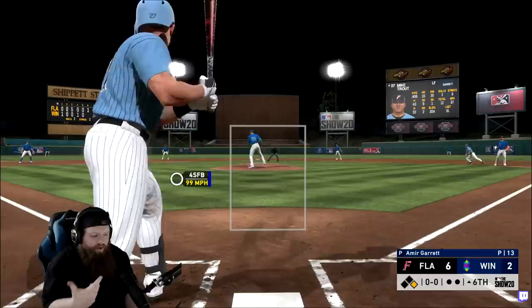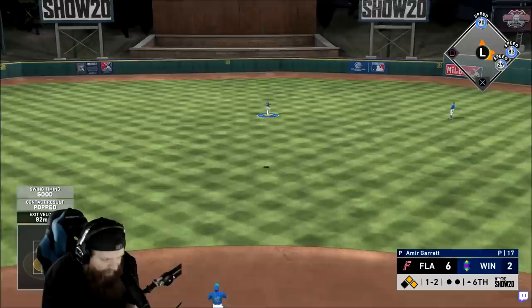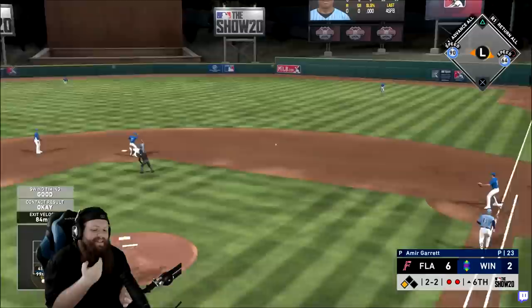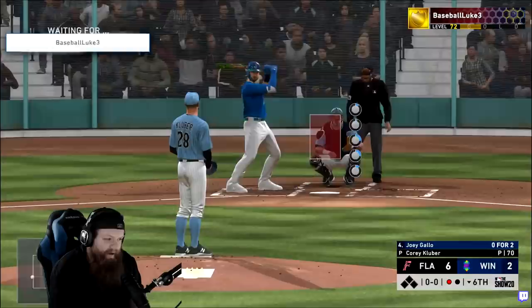Almost hit me - we'll take the walk, nobody out, runners on first and second, and we've got Giambi stepping back up. Such a very morbidly slow pitch - I pop it up straight to shallow center. Dang. On the ground - that's gonna be a double play, not what I needed. The one good thing about this XP path though - I did look - there's no extra diamond Kluber, and thank god, because if there was I would be furious. He's this year's Kershaw.